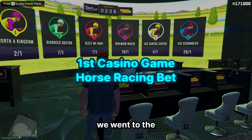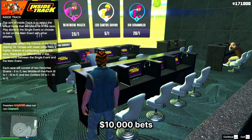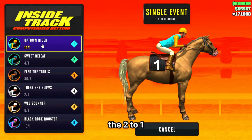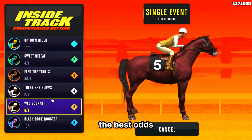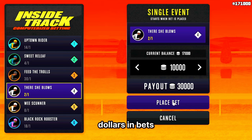The first round of betting that we did, we went to the computerized horse betting track. We put down $10,000 bets on the horses with the best odds — the evens, the two to ones — to see if we could make some money. We did 100 of those, which totaled a million dollars in bets.